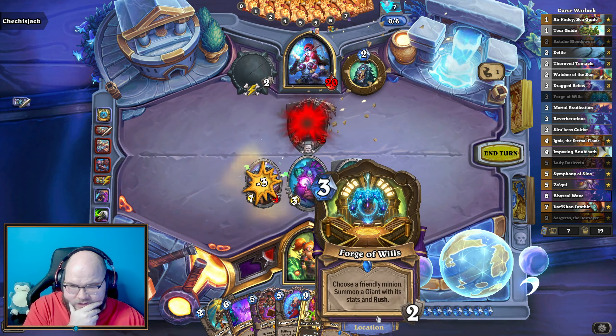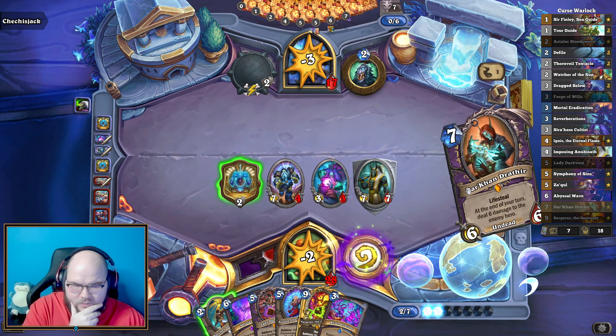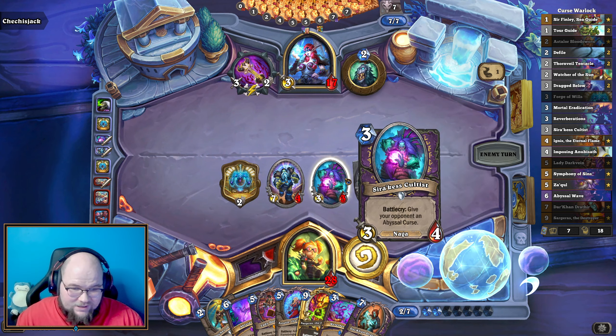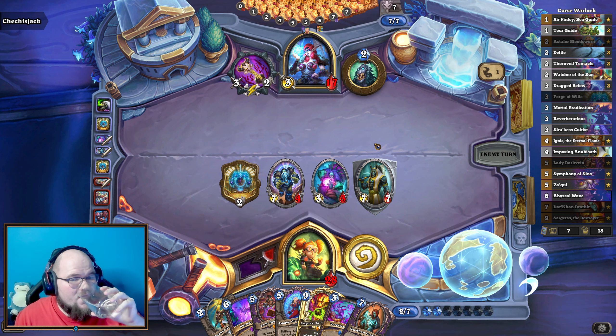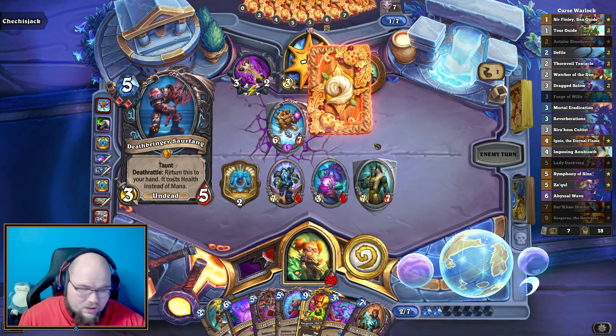Kind of cheap, I admit, especially because we can just play another Forge of Wills for next turn — life tap. This has been alive since turn three, getting in tons of good value. Oh, they're playing Cho'gal!